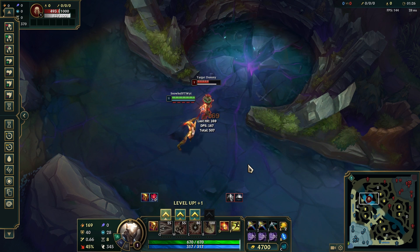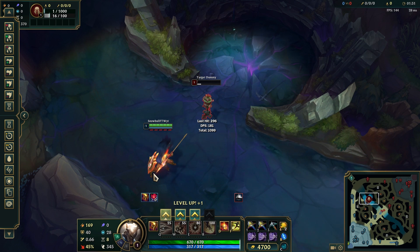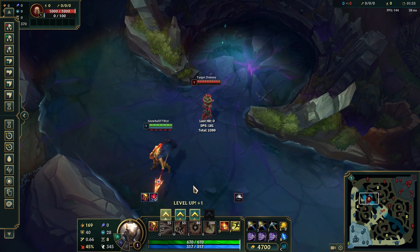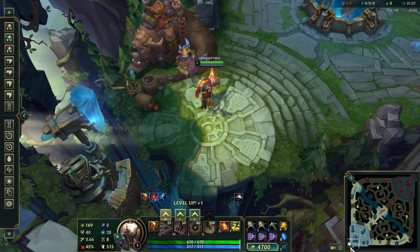We deal 169 damage and we can see that the critical strike damage is 296. Now let's go back to base and swap out our items for Sundered Sky.